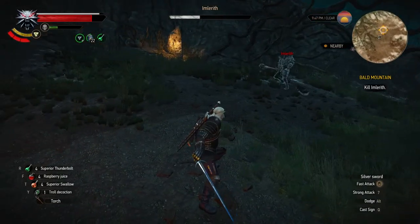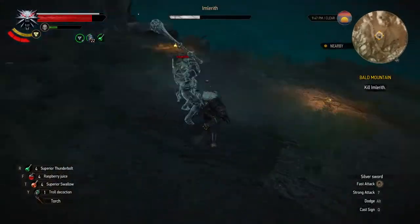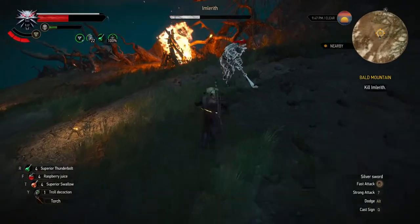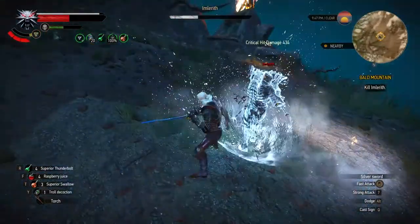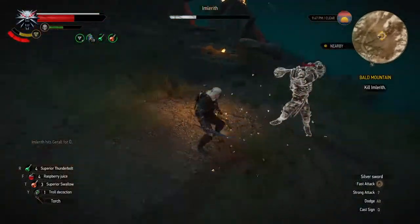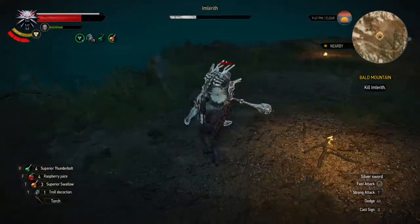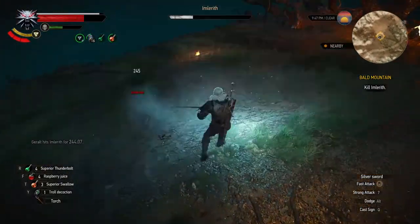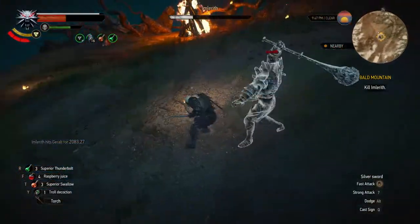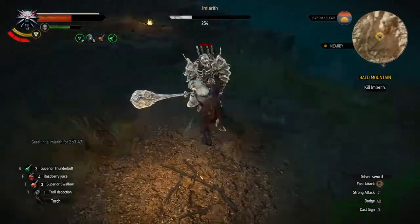Phase two is more simple even though Imlarith will be dealing more damage. He loses his shield and goes berserk. If you attack him while he is swinging his mace, you will regret it. This time use roll instead of dodge. You can see that I'm taking some hits because I'm not doing that. So keep rolling until his mace gets stuck in the ground — that's your window. Get to him and hit him as much as you can. He's defenseless for a few seconds until he gets his mace free. Rinse and repeat until Vesemir is avenged.